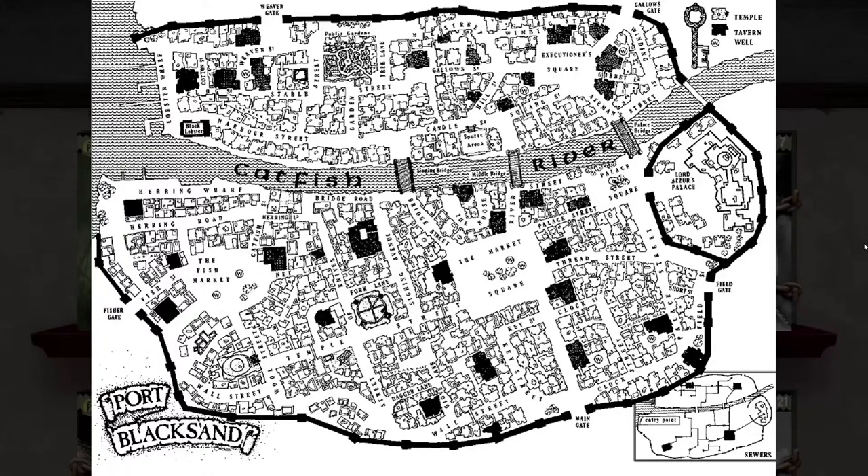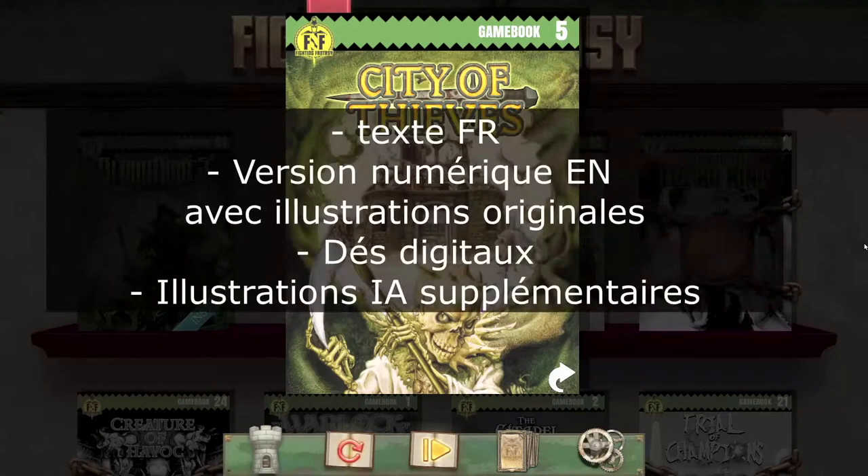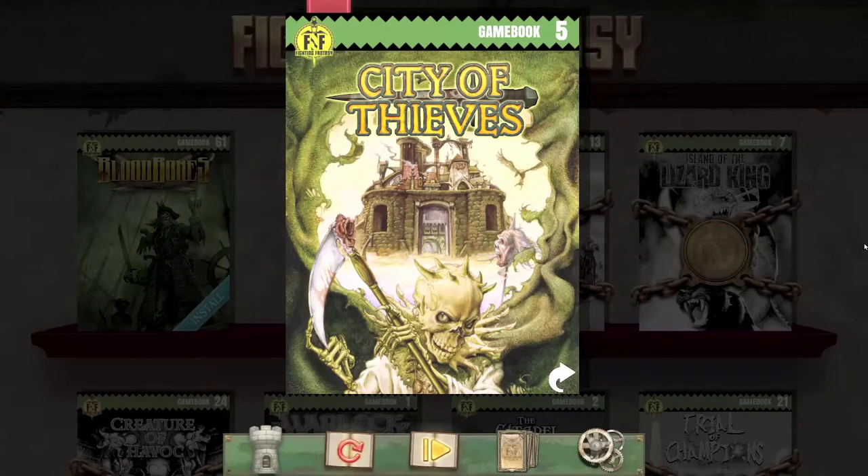C'est une belle aventure qui nous attend. On va avoir un setup un peu différent de la dernière fois. On va avoir le texte en français, mais on va utiliser un logiciel qu'on peut trouver sur Steam, qui nous permet de jouer à la version numérique de ce livre dont vous êtes le héros, en anglais malheureusement uniquement. Ça va nous permettre de projeter en grand les illustrations de l'époque, d'utiliser le système digitalisé, notamment les jets de dés et les combats, qui vont être plus rapides et plus péchus.